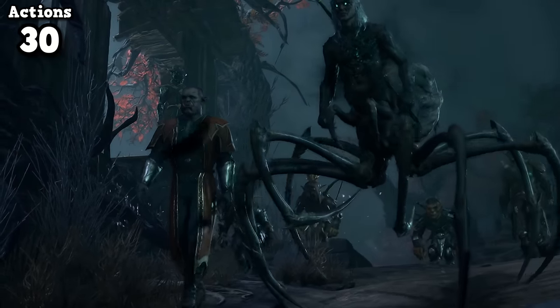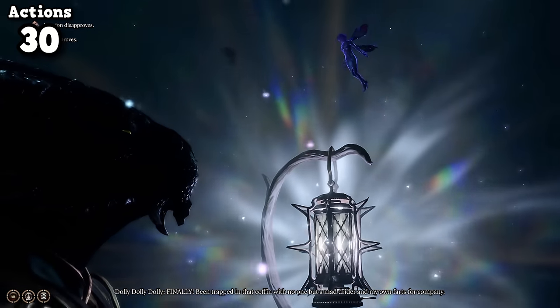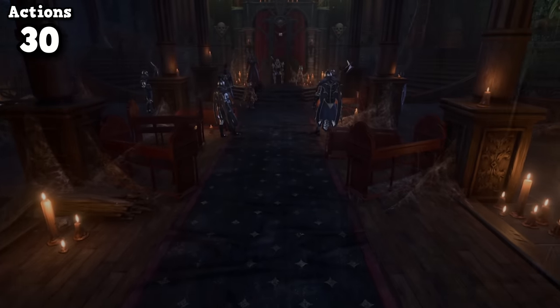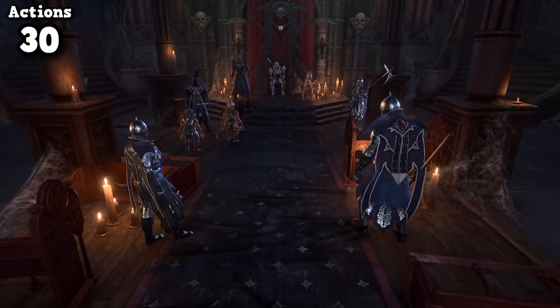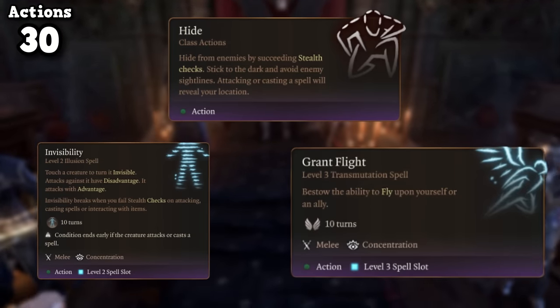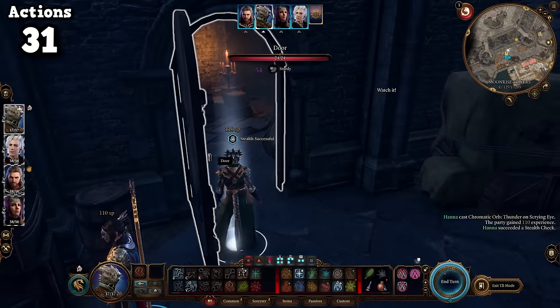Deceiving the Drider into giving us the Moonlantern was clearly the optimal play, granting us the Pixie's Blessing and safe travel to Moonrise. Moonrise Towers is the first area where combat is basically mandatory. There are ways to skip these encounters, but they would cost extremely valuable spells I'm not yet willing to part with. So I got prepared to take out the trash in Moonrise Towers.